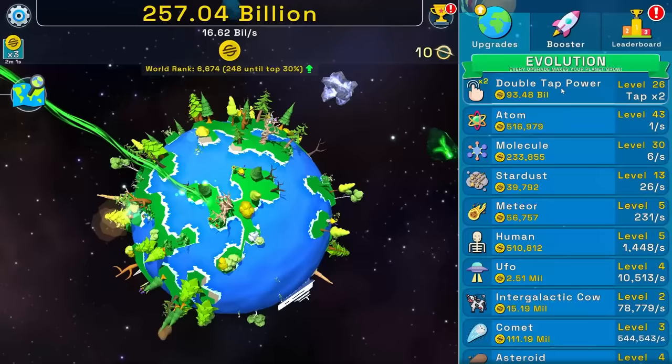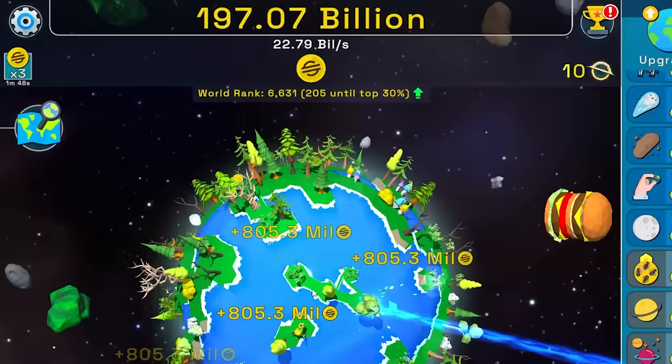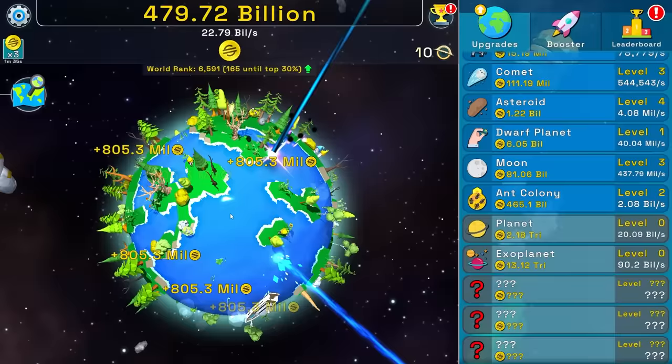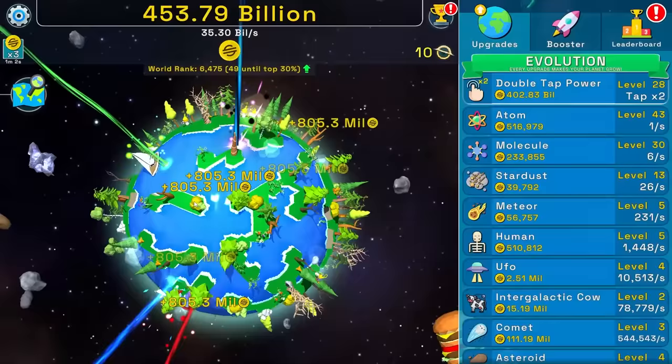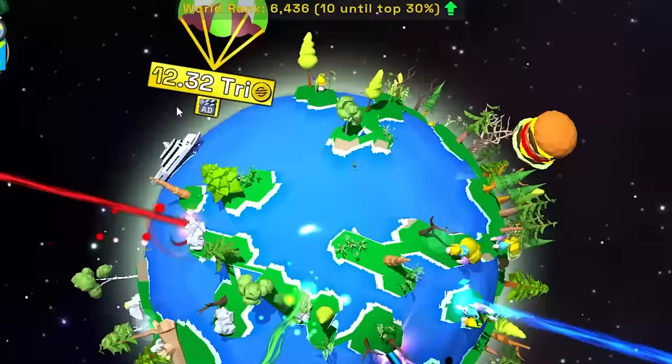That's $800 billion, which will allow me to buy an ant colony or two. Also double tapping here so I get a lot more money. Cheeseburgers — yes, that's how you do evolution. Just straight up cheeseburger. Now I've got to click super fast because I almost get a billion dollars every time I click. We're running out of that three times multiplier here in a second.